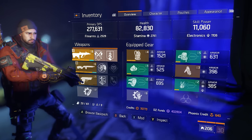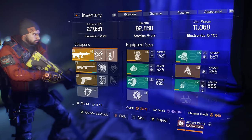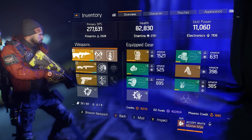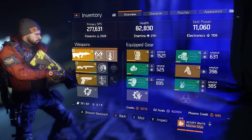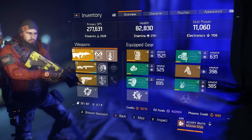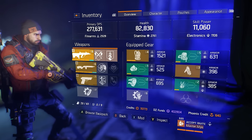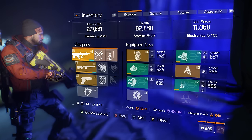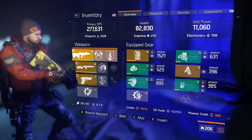...300k DPS, 100k health. I believe we could probably hit that; it's going to take a lot of effort and time. Let's go ahead and break down my current build. The last time we looked at the build we were at like 215k DPS and around 80k health, so we've taken a huge jump in damage output. I'll go over everything in detail as usual. Primary DPS is sitting at 277 thousand, health at 82 thousand, skill power at 11k now.